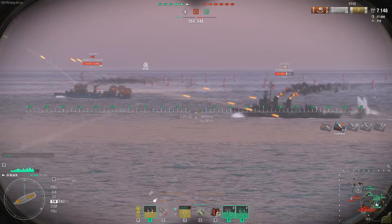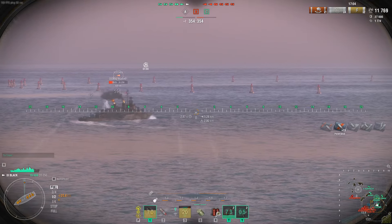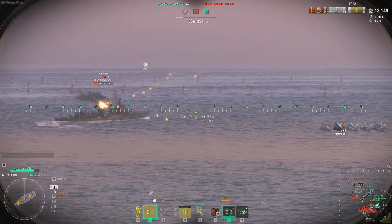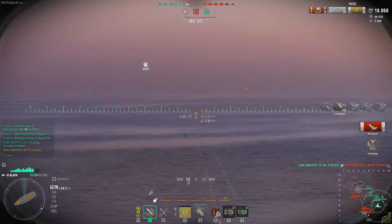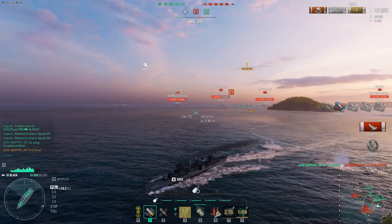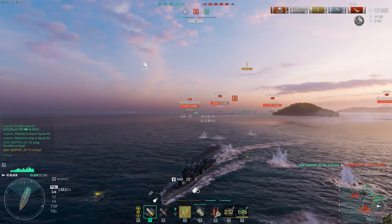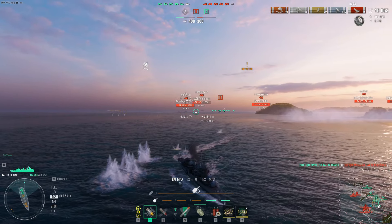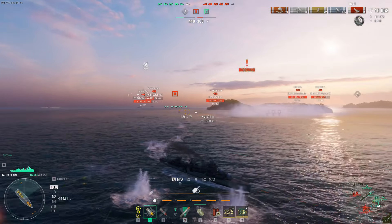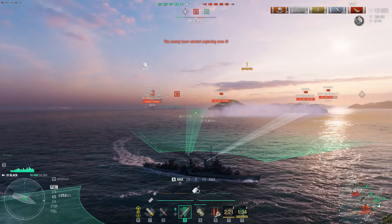We have five of the same guns and we look identical, but the Fletcher has nothing it can really do against us other than launch torpedoes. Always keep moving — smoke is a magnet for torpedoes. Boom, splash one! The Chung Mu is driving away, which is exactly the counter you should do when engaged by a Black: turn away, slim profile, minimize cross-section, and get out of dodge. That's exactly how you counter that move.